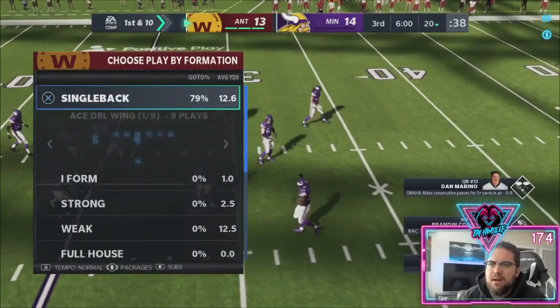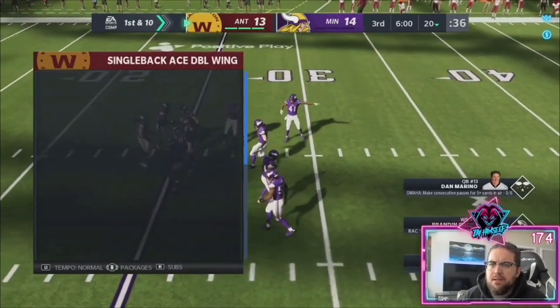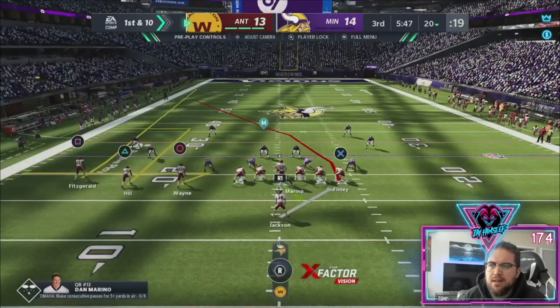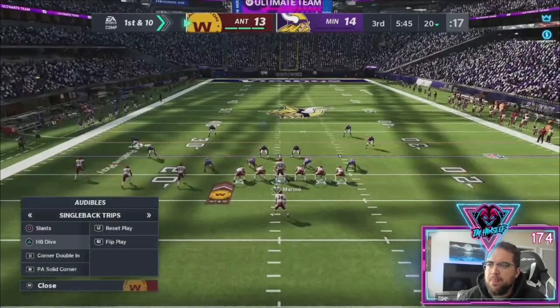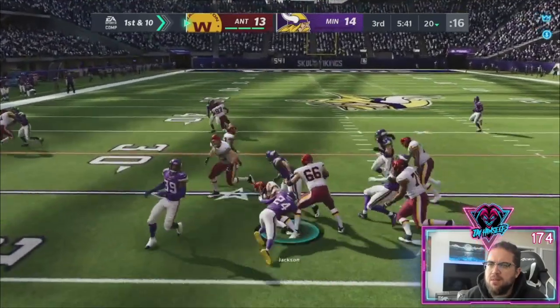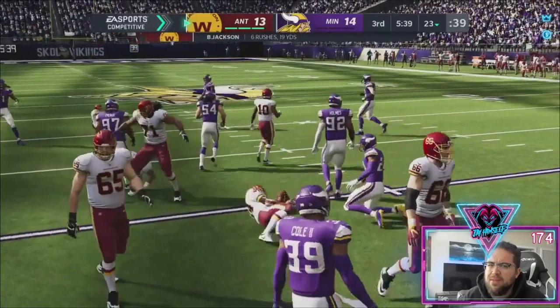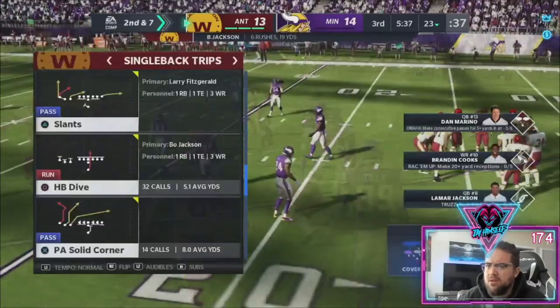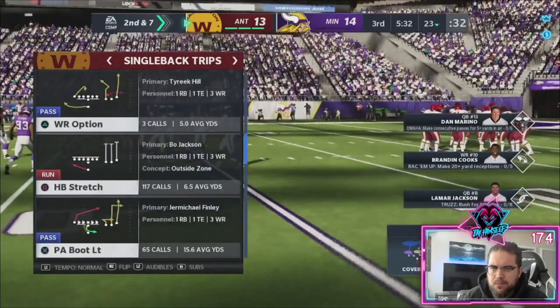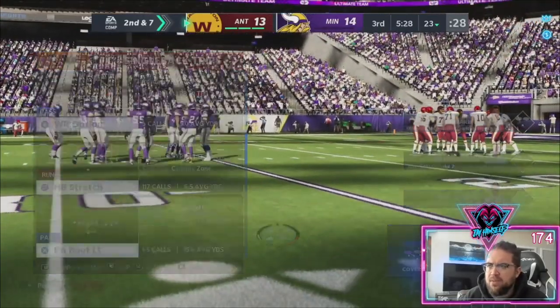Alright boys, so we are in the single bag trips in the run balance formation. To run this play you're going to need 90 deep route running to get it open. I'm pretty sure Finley is the only one that's going to hit 90 deep route running, and this is only a MUT tip — I'm pretty sure in regs on All-Madden I don't know if anybody gets there. So we're just going to keep going until we see man coverage.